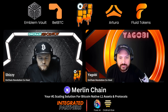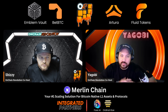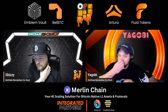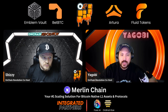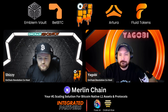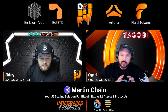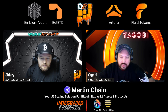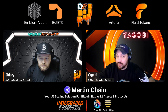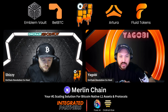Merlin Chain is your number one scaling solution for Bitcoin native L1 assets and protocols. If you're a builder on Bitcoin layer one and want your protocol to be more flexible, reach out to their team and apply for a builder's grant. If you're a retail user, you can trade Doggo to the Moon at MerlinSwap.org. Right now they have proof-of-stake securing the chain with 15% APR for your Merlin tokens. They're also about to open BTC single-side staking. Learn more at MerlinChain.io.